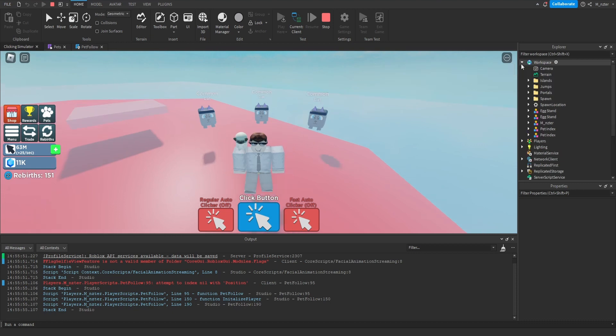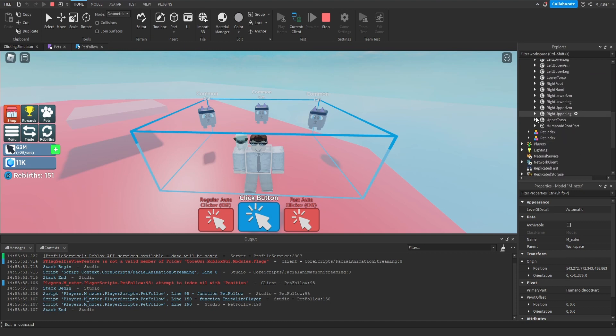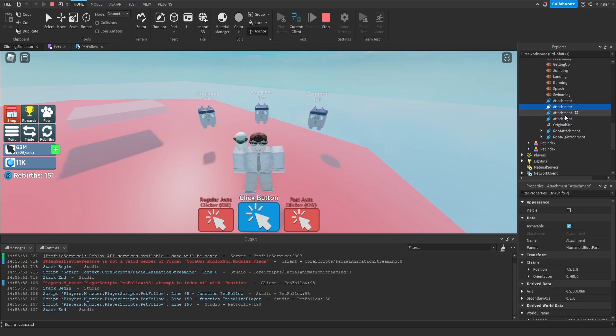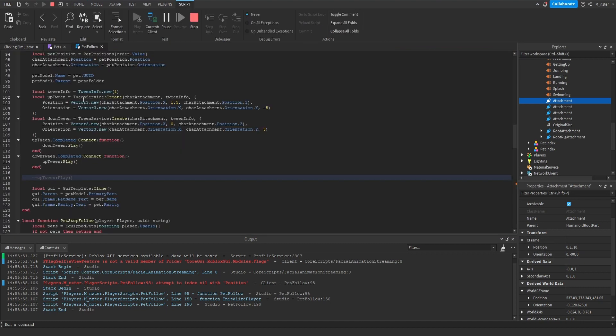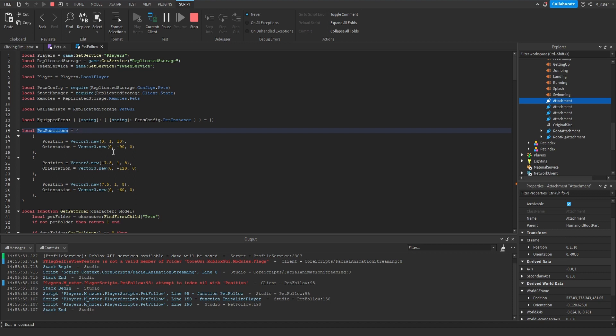If we want to be able to move these pets, go inside the workspace, open up your character, and expand the humanoid root part. Inside of here you'll have a couple of different attachments. When you click on an attachment you can see a little arrow or green dot appear on the corresponding pet. We can see that three of these attachments appear inside of the pets. If we look at the properties of the attachment — the position and orientation — we can match those values to the corresponding table inside our pet positions table in the pet follow script.